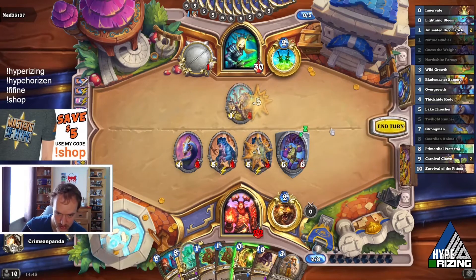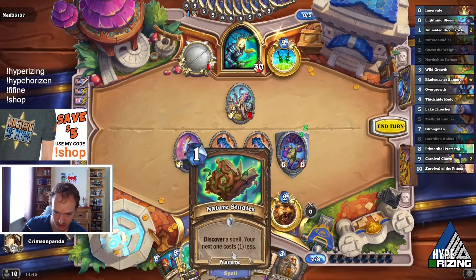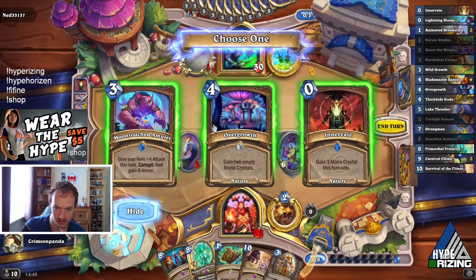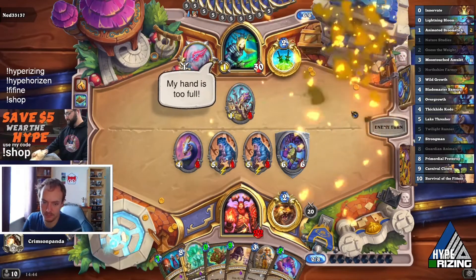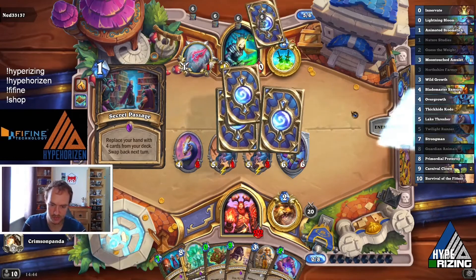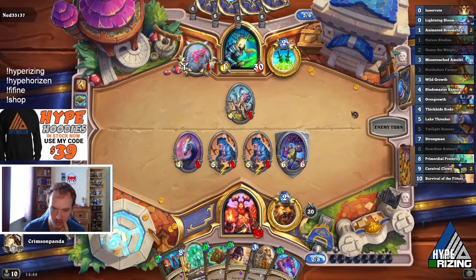Innovate for Survival next turn, or Innovate into Nature Studies and then Survival anyway — try and find something decent. I kind of want this so we'll corrupt it. Hopefully a lot survives. Nature Studies should just win the game. The Northshire Farmer would have been fun to play because with the other Guardian Animals we could almost guarantee what we get out of it.